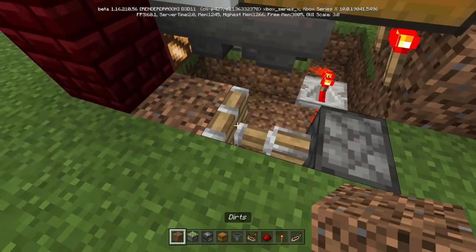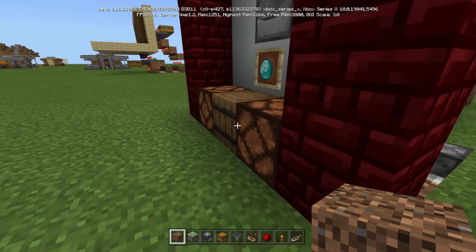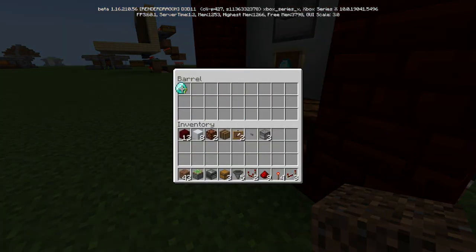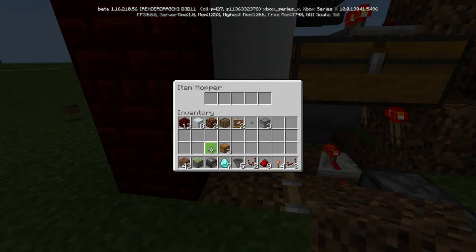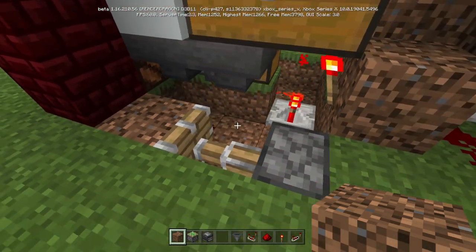Go ahead and put the block back — it's going to set it off for a second. It is going to fill it up, but no biggie. Just come back here and do the same thing — put that seven right in this hopper.